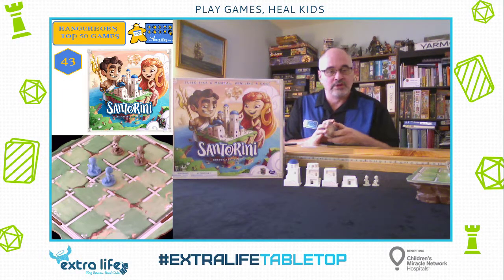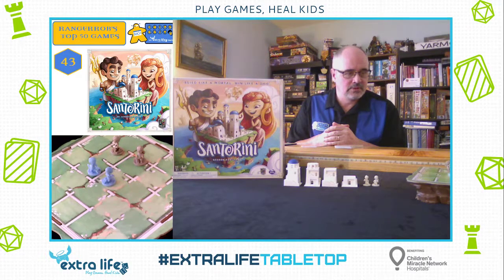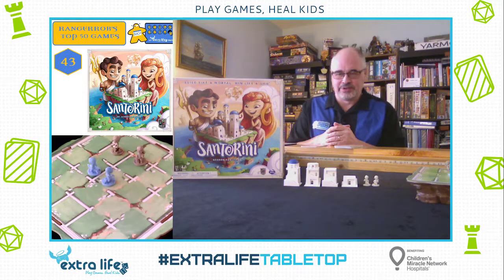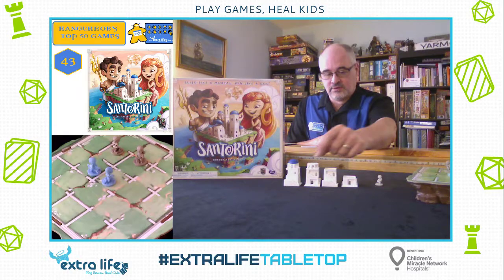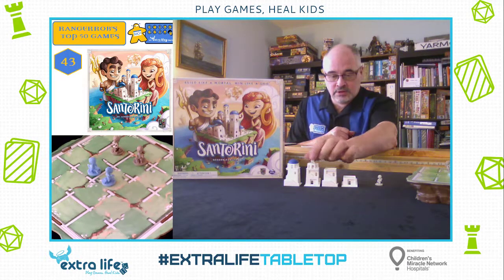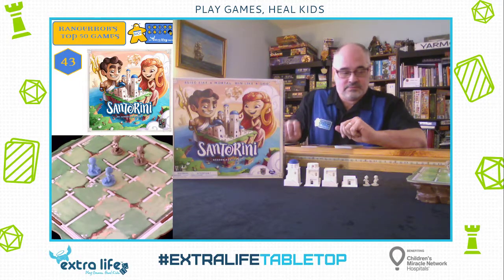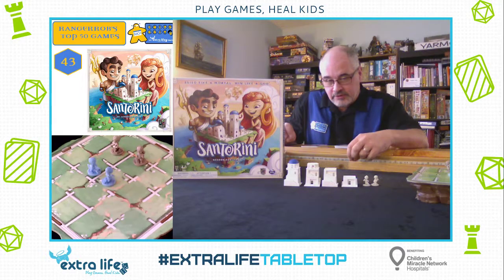Continuing the countdown, this is number 43: Santorini. This is a game for two to four players. You can play it with three, which is kind of fun, but it's primarily a two-player game. The goal of the game is to build — to get one of your workers on top of a level three tower. You can't go on a tower if it's got the dome on it. It's a pretty cool-looking little game when you get the people moving around and building up the towers.